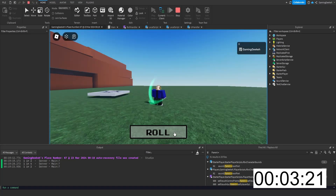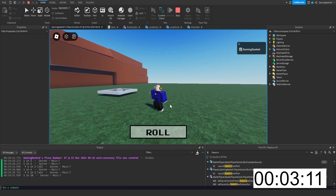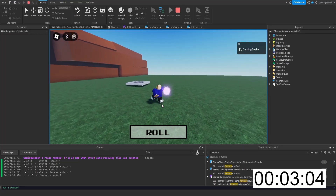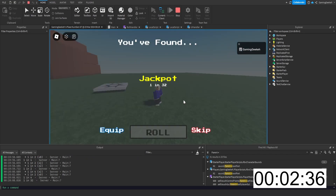Rolling again — common, common, common. We got a rare, click equip. It's a pretty bad effect but it's an effect. We can roll, keep rolling until we get something good.